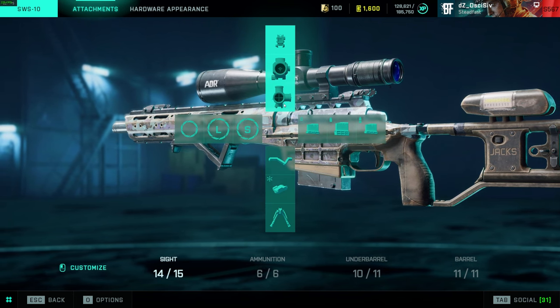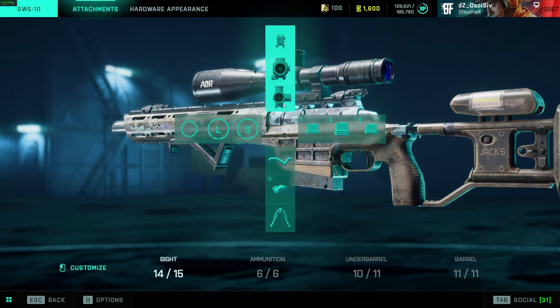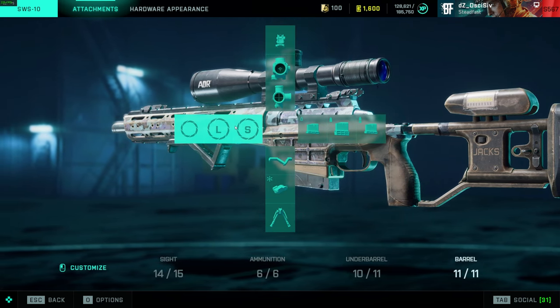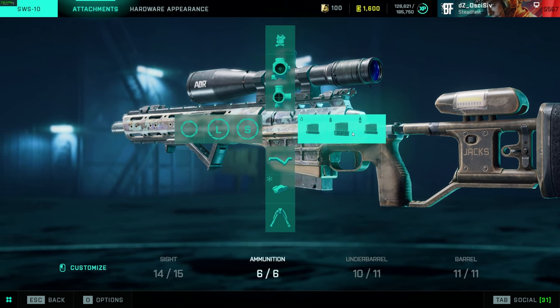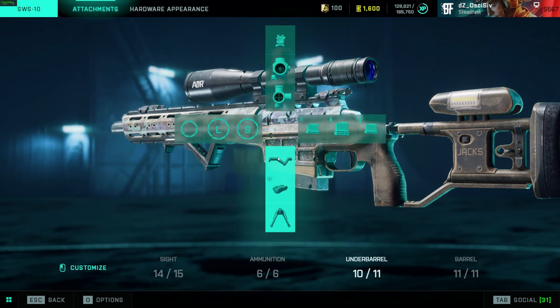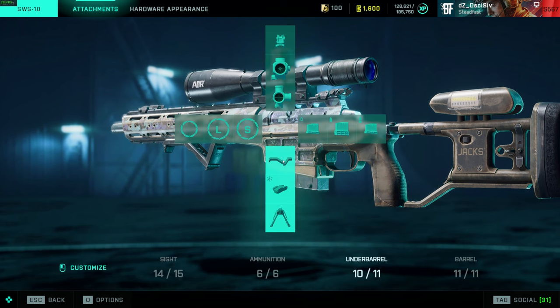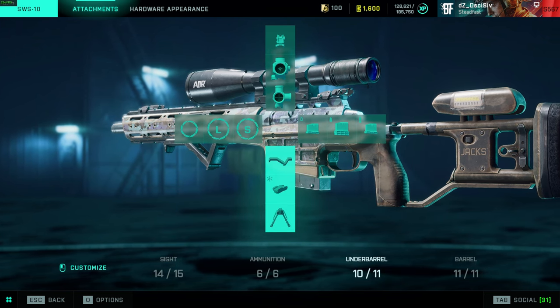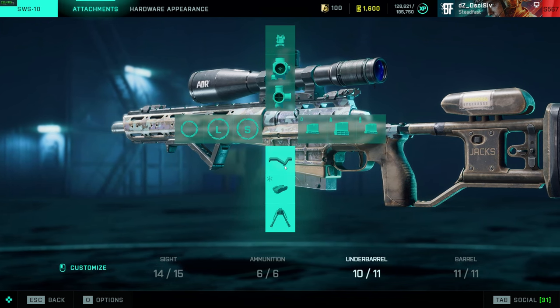Since you can't zero in your snipers anymore like you could in previous Battlefields like BF4, be careful with bullet drop — there are no tick marks to help with distance. For normal sniping you want the long barrel, standard or extended, and high power rounds. The under-barrel doesn't really matter for bolt action since you're not getting penalized for anything — it's more of a placebo. But if you want to play aggressive, the short barrel and close combat rounds with laser sight are what you want.